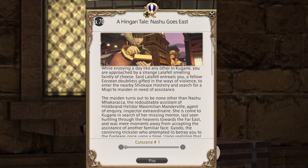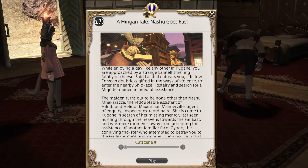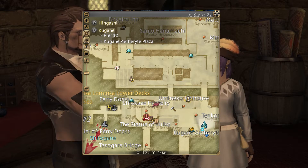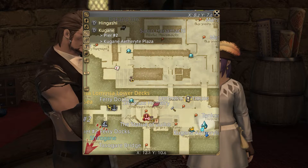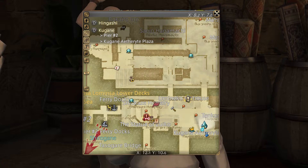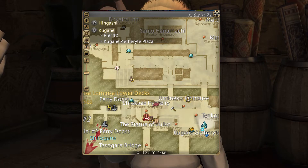Stormblood contained a total of 9 quests, including the Kugane Ohashi trial for the even further Hildebrand adventures, where you can obtain the Manderville Mambo emote. This section of quests begins with A Hingan Tale: Nashu Goes East, given by a conspicuously inconspicuous man at Kugane X10.6, Y9.8.